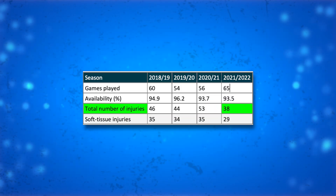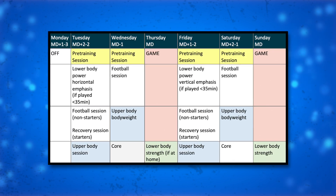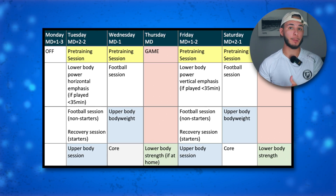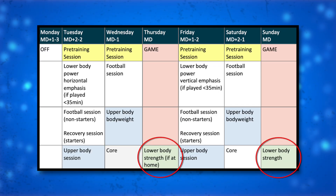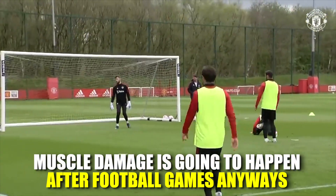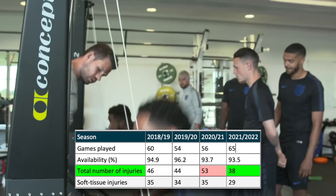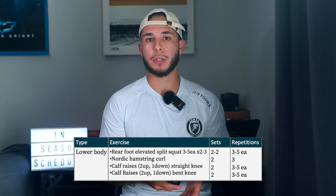Here is another example — Rangers FC. After they began implementing this schedule, they saw the least amount of injuries despite playing 65 games in the 2021-22 season. This schedule also contributed to them staying at the top of the table by recovering well and making further gains in physical performance. In yellow, all players did some sort of isometric pre-training session whether they played or not. These sessions were extremely short, with the goal being a mixture of improving muscle and tendon quality and activation. Lower body sessions were done post-match to take advantage of that window of opportunity to target lower body strength. Muscle damage is going to happen after football games anyway, so through progressive exposure their players were able to improve or at least maintain lower body strength levels across the season. Their total number of injuries went down from 53 the previous season to 38, even though they played more games. The lower body session was an eccentric-focused session.